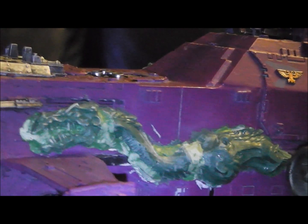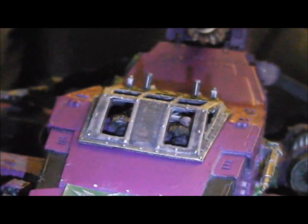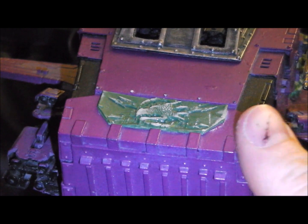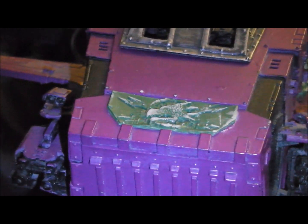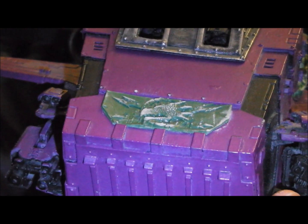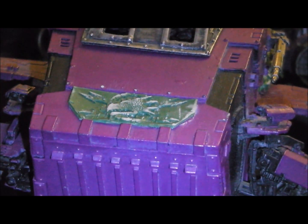So that's one side of the Thunderhawk. If we spin to the front — it's done the same again. Some Land Raider front, or was it the Rhino front? Yeah, I think it was probably the Rhino front. Press moulded, and green stuffed and trimmed up a bit.